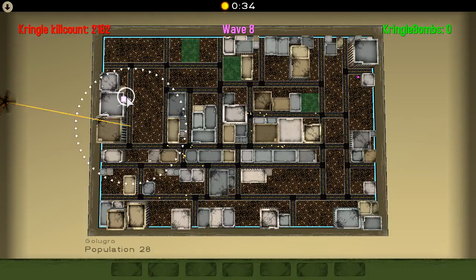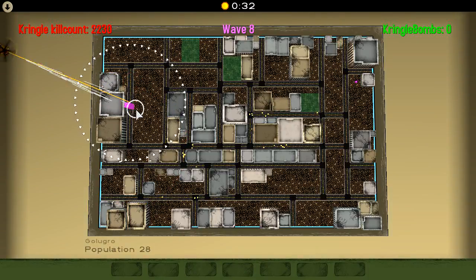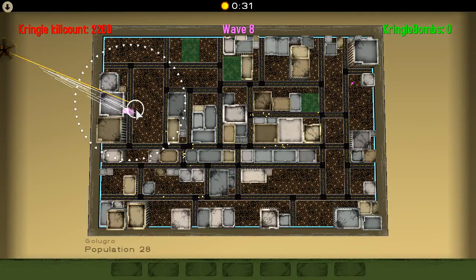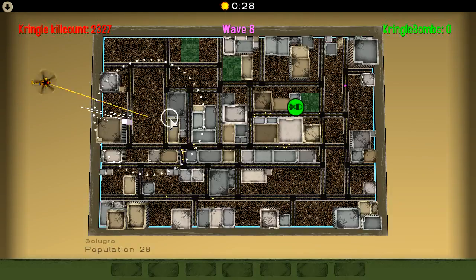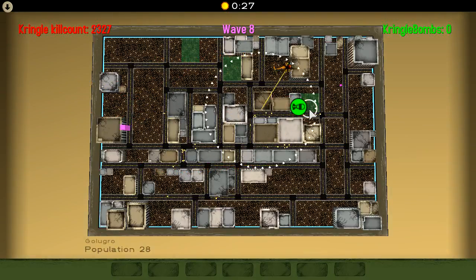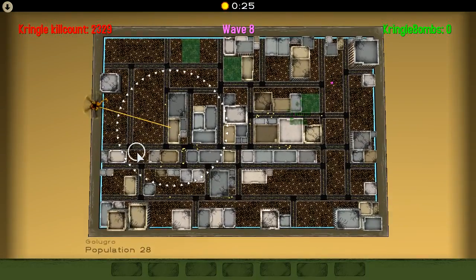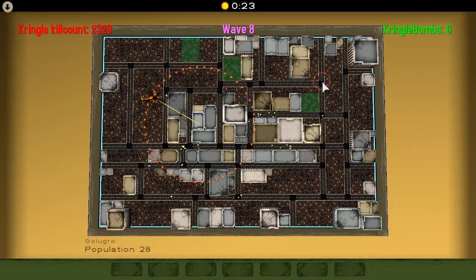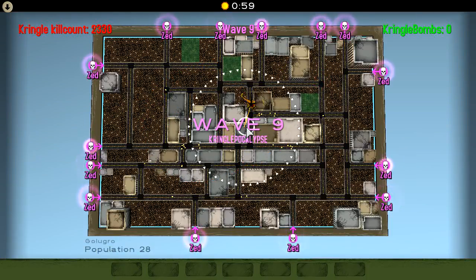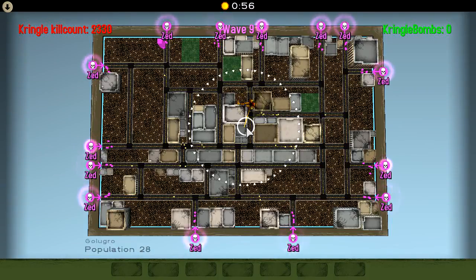Kringle Jammer — this is kind of amusing. There's a giant dead block. Well, let's use a Kringle Bomb on it. There we go, that was worthwhile. And I earned Dragon Strike 2 even though I didn't hit it. But yeah, that's Kringle Jammer everyone. See you later.